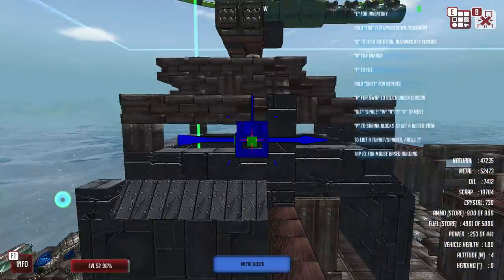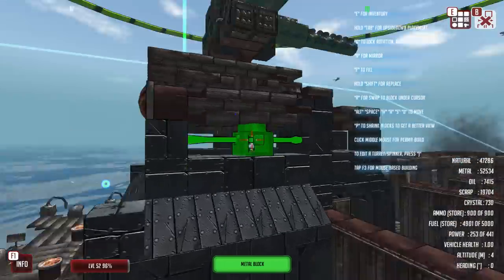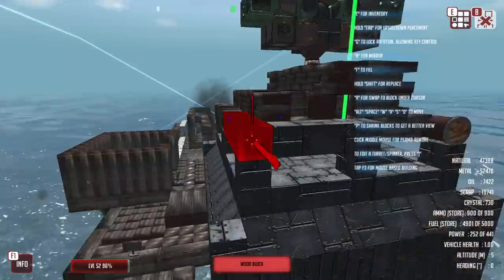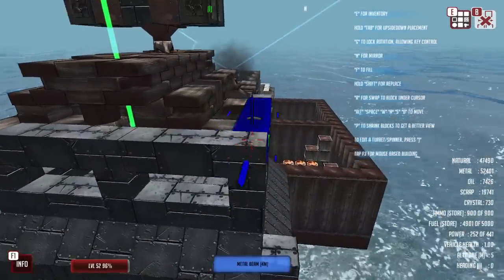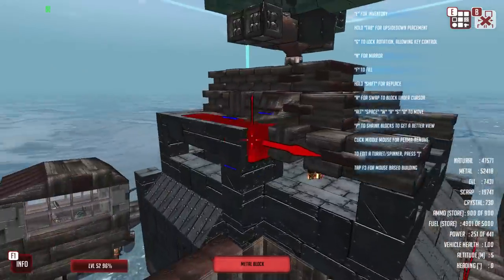Let's build that up there and get rid of that. We've got the beginnings of our command area. Let's go back to the metal beams, just to reduce the required resources to render all of this if we can. Bring that back — that should now fit. Fantastic.